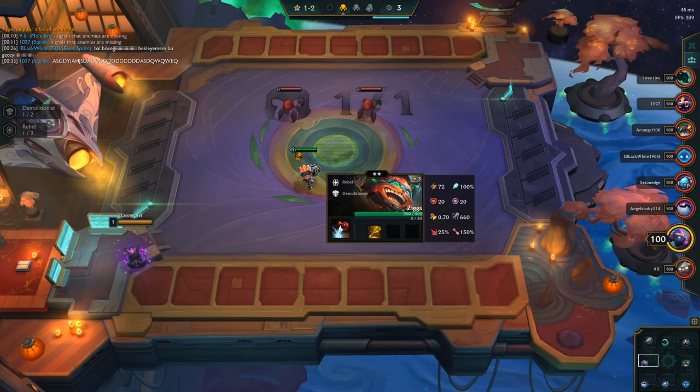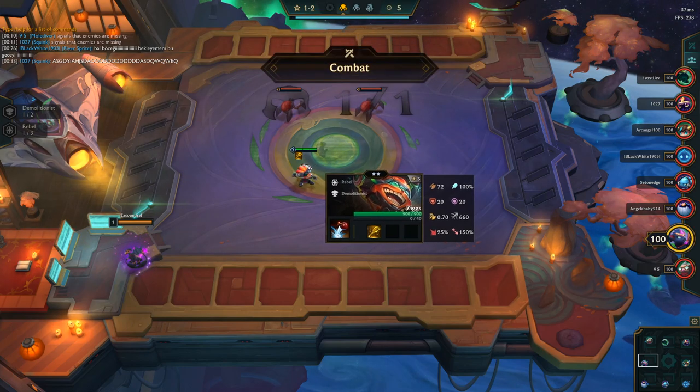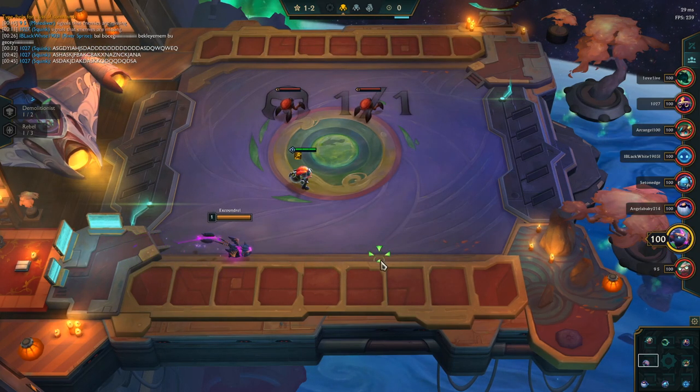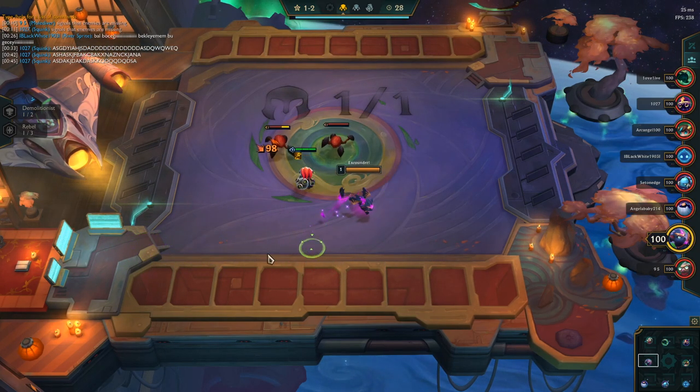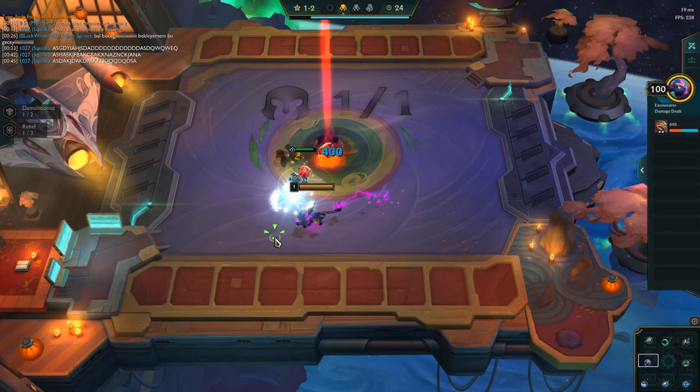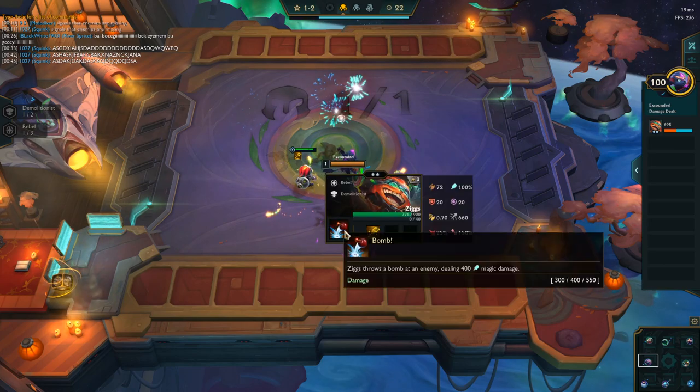Hey guys, what's going on? I'm just going to turn on the music quickly. I don't do many live gameplay videos, so I thought I'd do one now because I'm in the Star Cluster Galaxy. I got a Ziggs 2 - Ziggs 2 is a really, really good early unit. He can trade really nicely against a lot of people. Plus I got him with a spat on.